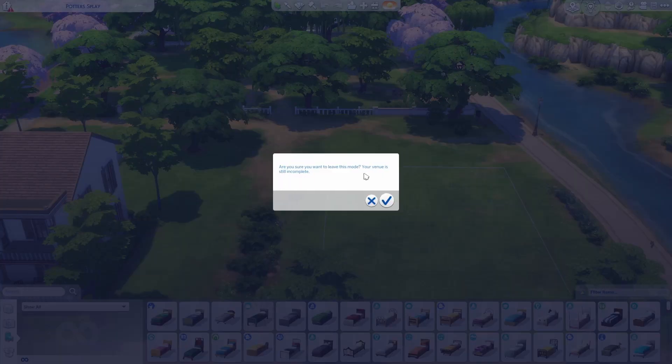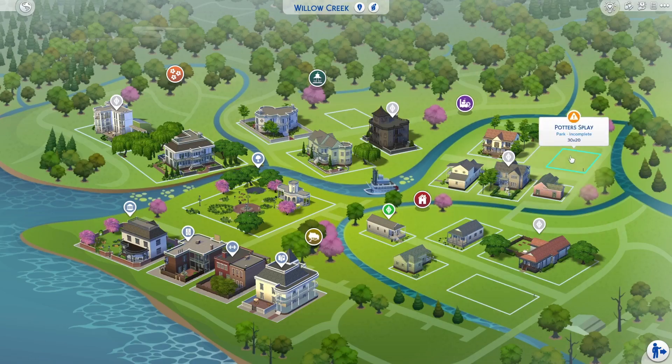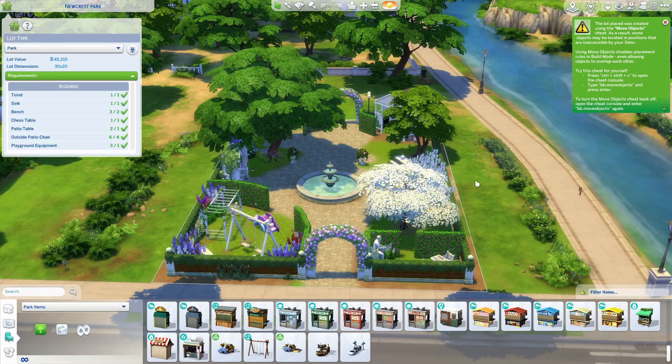If you ignore the requirements and go back into manage worlds, it will ask: are you sure you want to leave this mode? Your venue is still incomplete. If you click yes, your venue will now have a funny orange exclamation mark triangle. If you ever see that, it means the venue is incomplete.